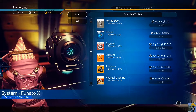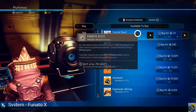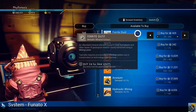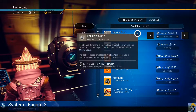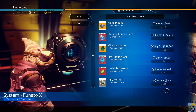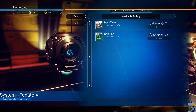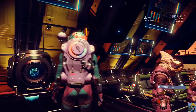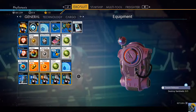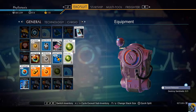Look, I could buy cobalt here too — ferrite dust, everything. Let's buy all this stuff. Do I need anything else? I need antimatter, but that's not actually too tough. My bag is full, but I'm going to kick all of these over to the starship.